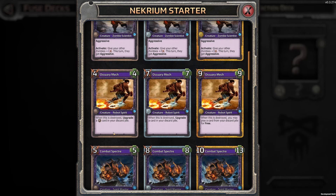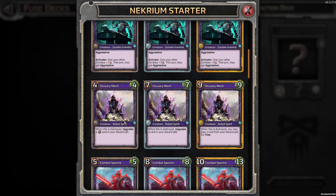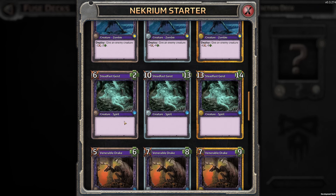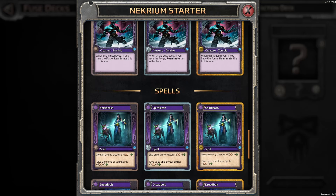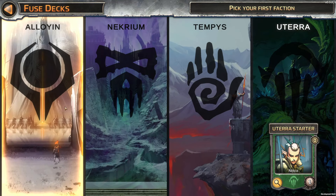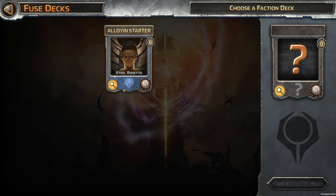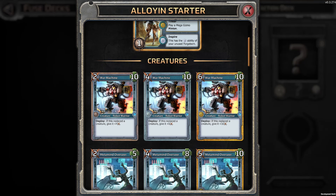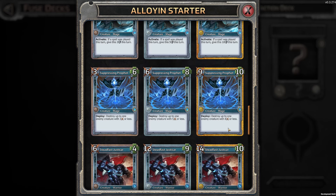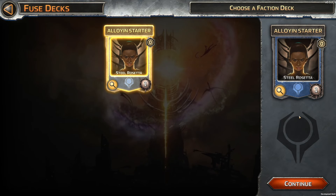It's probably the necromancer that summons minions. Give your other zombies plus one this turn. When you destroy, upgrade a card in your discard pile. Enemy creature minus one, minus one. There's no synergy with producing lots of minions, so it doesn't matter what we go. Let's play this Tinker one — maybe she will summon some extra people. Stealth and stuff. Let's go with this one because we didn't play with them before.